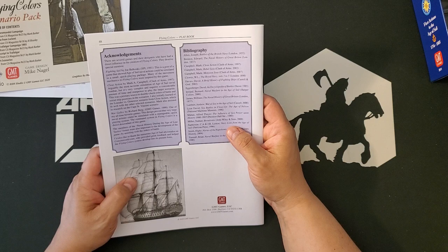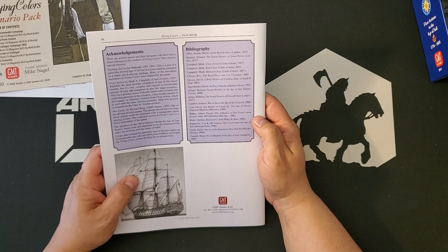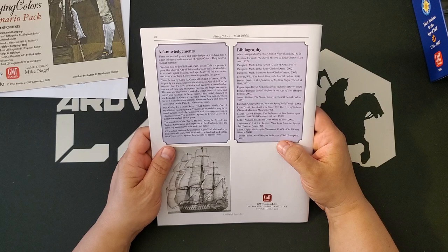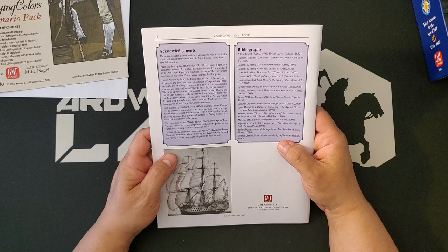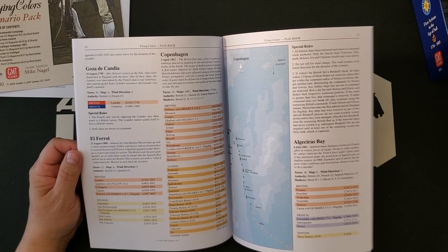I noticed they include the Close Action series in the bibliography. I don't see Wooden Ships and Iron Men, which was an S. Craig Taylor design, as I recall. But it's probably in there. Fighting Sail by Joe Belkoski — that was an old S&T Magazine game. Close Action, which I have and which is a lot of fun to play but very detailed. War Galley by Richard Berg, which is in the Great Battles of History series and one of the rare games that does ancient naval warfare.